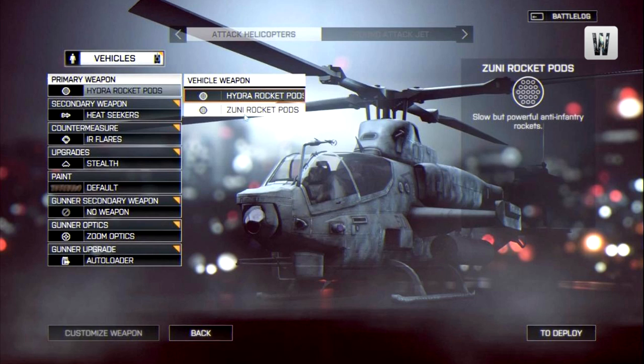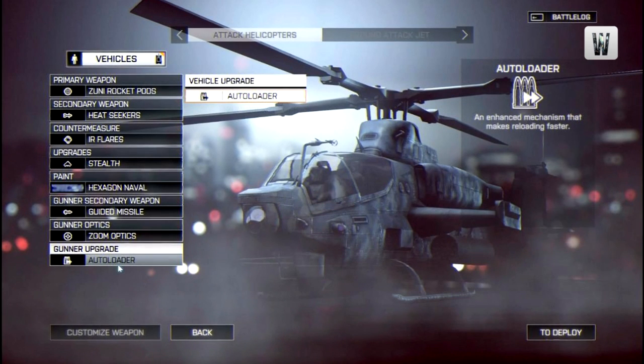Looking at the primary weapon, we've got Rocket Pods — either Hydra Rocket Pods or Zuni Rocket Pods. I'm not entirely clear on the difference, but the Zuni Rocket Pods are described as slow but powerful anti-infantry rockets. In the secondary weapon slot, Heatseekers are selected, which isn't surprising given that's what most people used in Battlefield 3. Countermeasures show IR flares. It's a pretty standard setup for this heli, not too different from Battlefield 3.